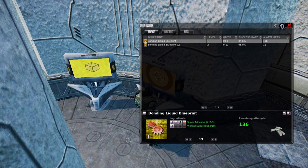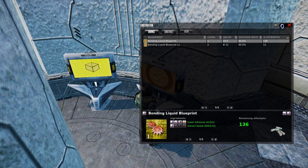Let's look at one more. As you're doing your construction, sometimes certain blueprints will drop — you can get a bonding liquid blueprint. Look what you need for bonding liquid: super adhesive and vibrant sweat. Any noob can get super adhesive and vibrant sweat. Sometimes you'll get these limited blueprints with 11 clicks; I just happen to have an unlimited one I've been using when I'm not using my limited blueprints. You could sell the limited ones as well. Look at the markup on bonding liquid — in the month it's 169%, and that translates over even into the year. It may not sell in huge volumes, but this is something you do over time, building up your stock and selling it when you're savvy.